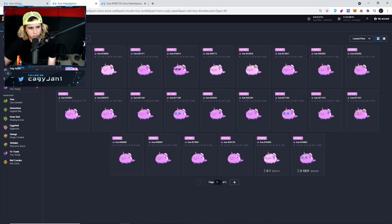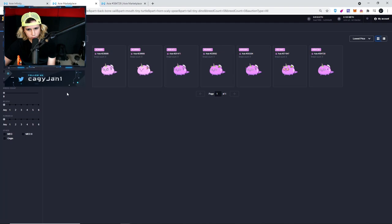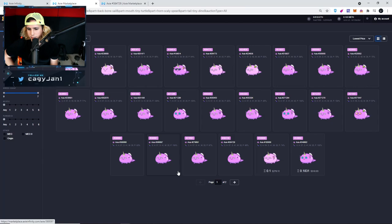Let's analyze this one — it's a Pure Reptile with Bone Cell, Tiny Turtle, Scaly Spear, and Tiny Dino. Looking at the market, we got 25 Axies of these, only two for sale, with very high breed counts. Looking at just zero breed counts, there are quite a few. This one's going to be reproduced pretty quickly. Could probably sell for around 0.35 ETH, we'll see.